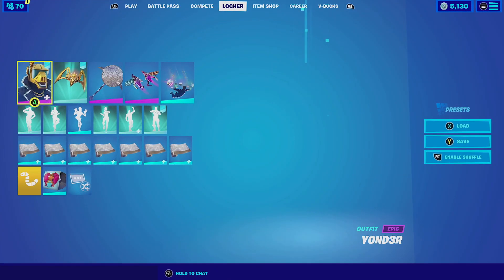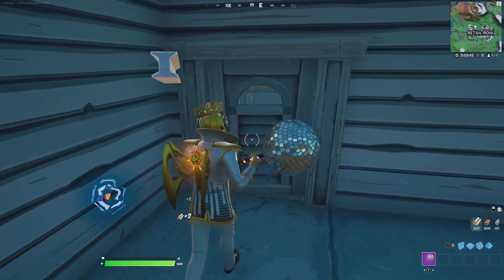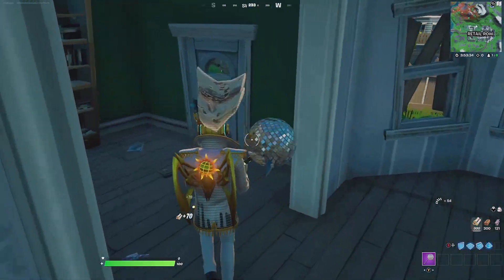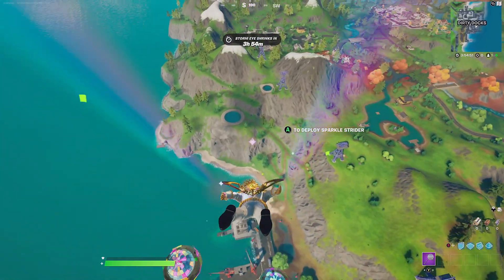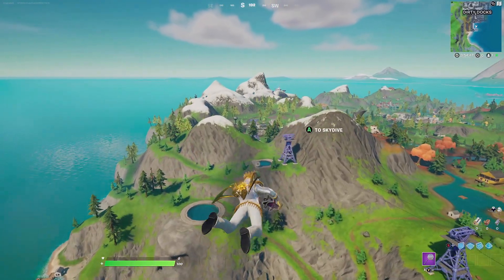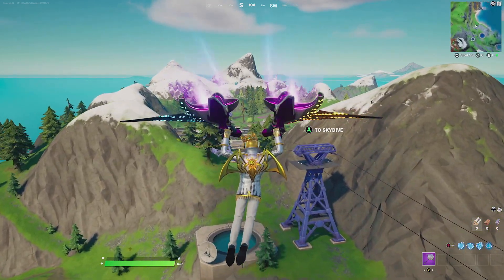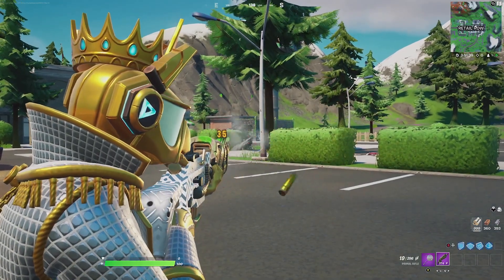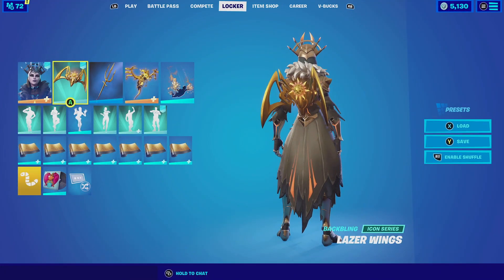Now for the backbling — the Laser Wings — we are going to be pairing it up with Yonder. For this combination, we're going with the Stage Flare style and for the headgear we're going with the Formal White. This combination matches perfectly because of the gold trimmings the outfit has. Then for the harvesting tool, we're going with the Disco Ball, which has a disco ball at the top that matches the all-white color scheme. For the contrail, we're going with the Disco Dive — it matches really well because of the all-rainbow aesthetics and the disco balls being white. For the glider, we're going with the Sparkle Strider, the only glider with LED colors and an all-white main color scheme that matches the outfit. For the wrap, we're going with the Divine, which has a very cool gold and white color scheme that fits perfectly with Yonder.